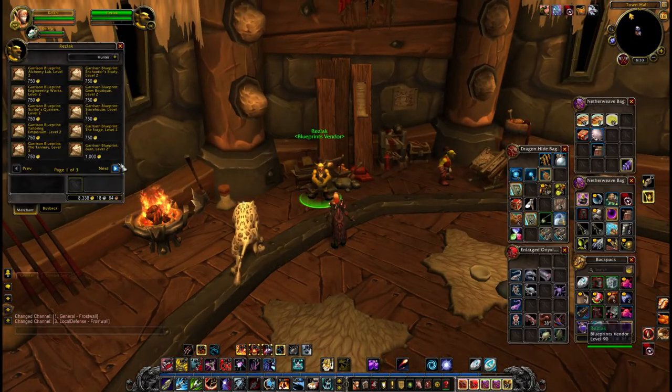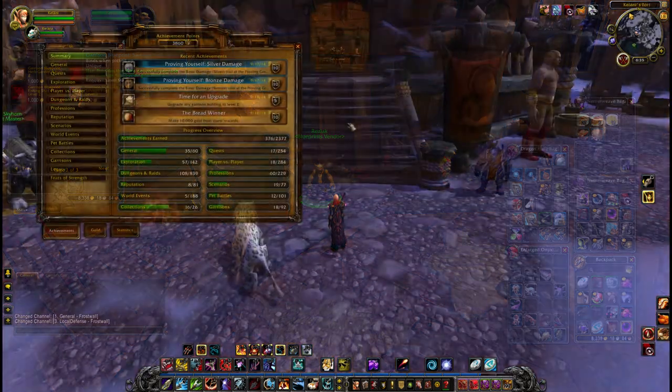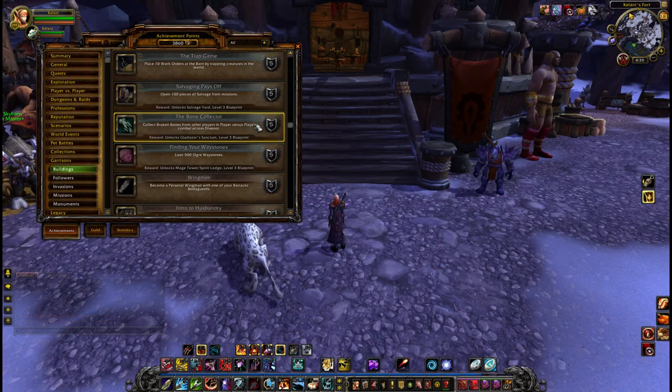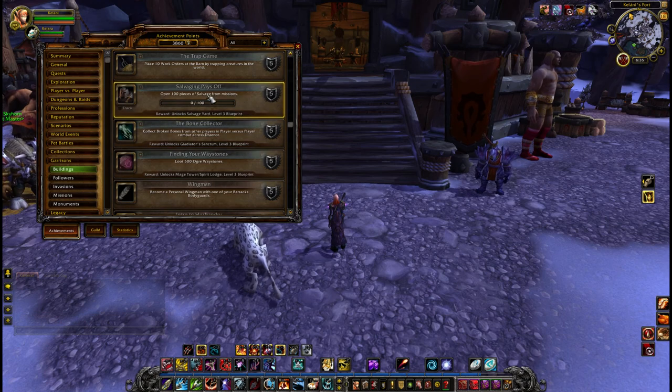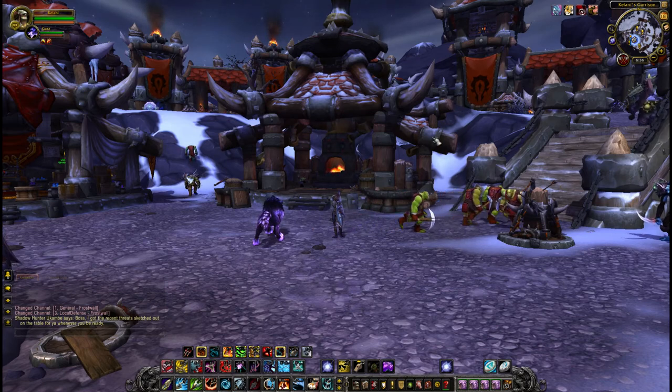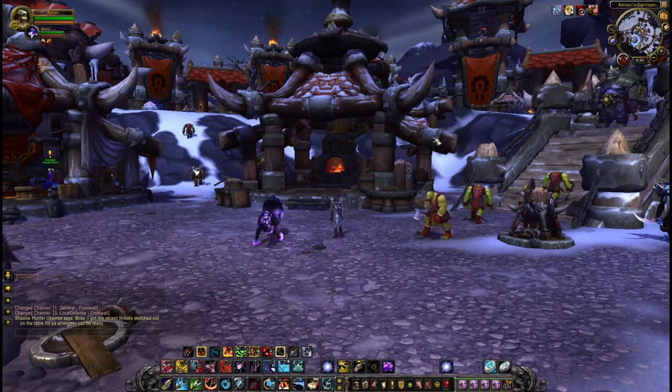Getting up to level 3 is going to basically mean using the salvage yard a lot. So if you want a chance for those epics, a chance for that shiny gear — which probably is never going to come your way, let's be honest, depending on how the RNG gods favour you; I know they don't really like me apparently — you're going to have to use the salvage yard a lot, meaning it's going to take up one of your plots until it gets to level 3, when it really becomes useful.